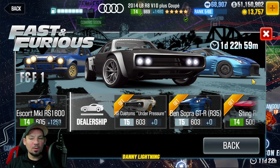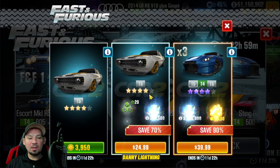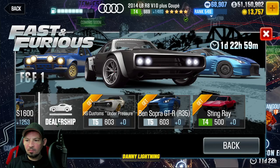Somebody said a few of these are actually available to buy with gold. If you don't have some of these, you might want to click on them and see if you can buy it. Some you may be able to, some you may not. The Fast and Furious cars are all going to cost you real money. Some of the non-Fast and Furious cars, like this HS Customs — you can get this for $3,950 gold right now. That's pretty cool, actually.